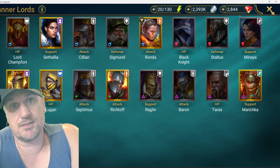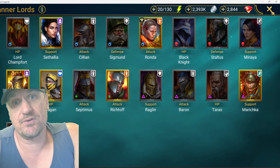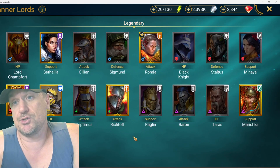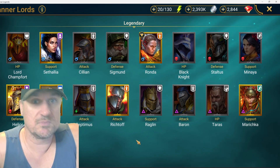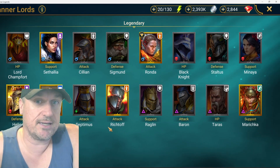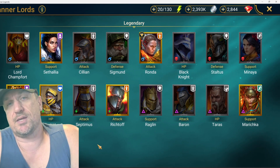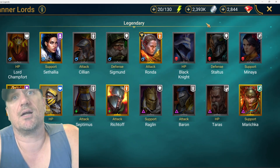Those are my grades for these champions — tell me where I'm wrong, because I guarantee I'm wrong about something. I bet you have a special place in your heart for one of these. Out of all of these, I only use Ronda and Mariska personally — both amazing, but Mariska is more amazing. If I could choose more, I'd love to get Terrace, Baron, and Stoltus. Don't forget to like and subscribe before you head out — peace!